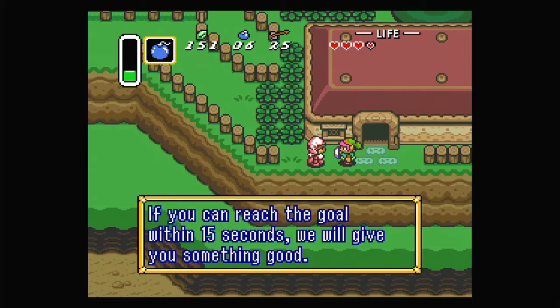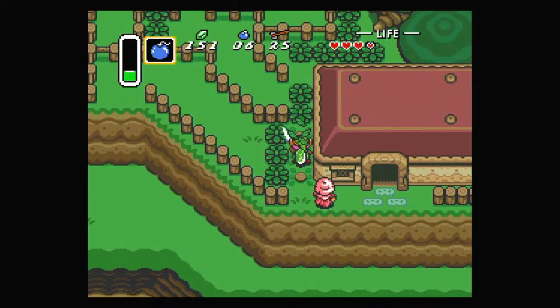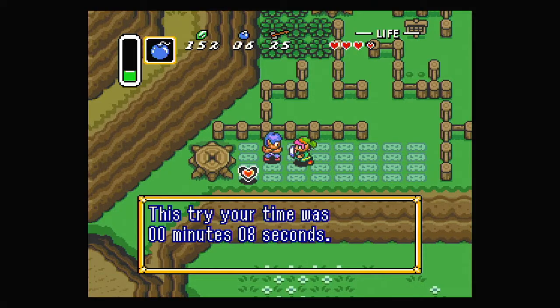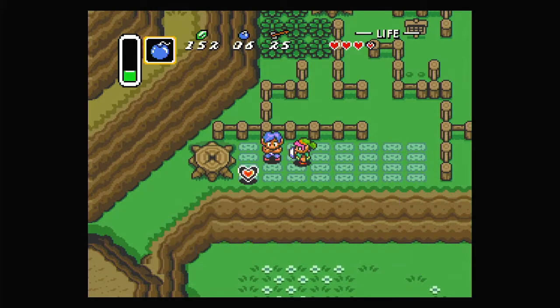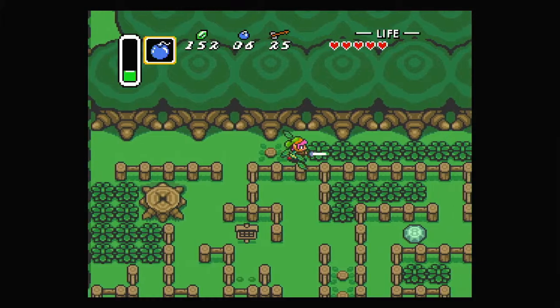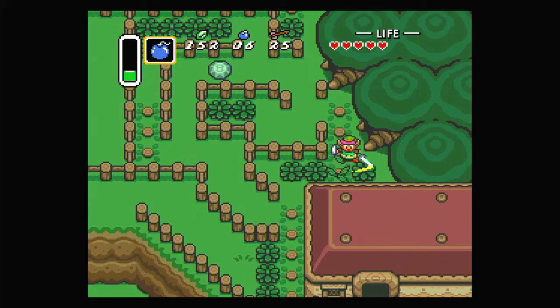Anyway, it's time to go into a little minigame here. If you can reach the goal within 15 seconds, we will give you something good. Ready, set, go. There's a little bit of a trick here because somewhere around here, there's a sign blocking a path, but if we just press down, we actually just skip to the end. Your time was 8 seconds. You qualified, congratulations. I present you with a piece of heart. Which gives us, since we got 4, a heart container. You can see those little dots above the fence - that means you can jump over it, or from it because it's a little bit of an upper area. That's a very easy thing to miss.